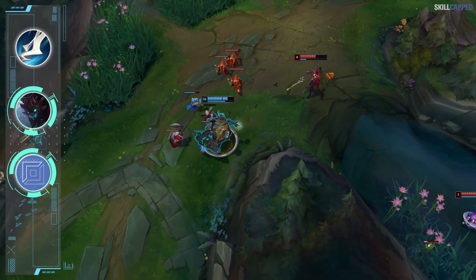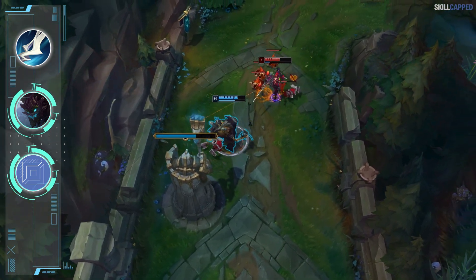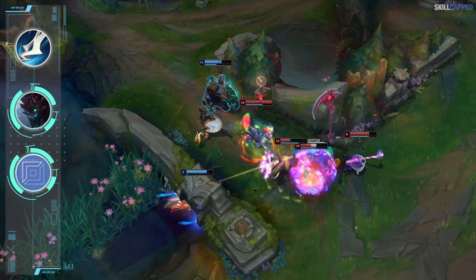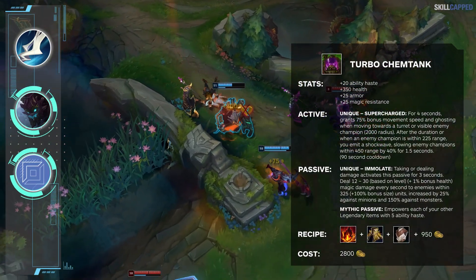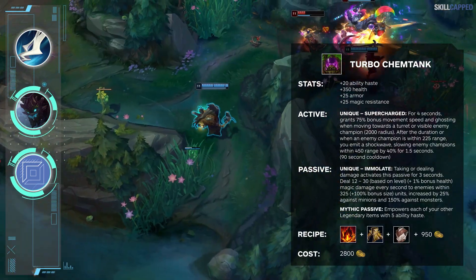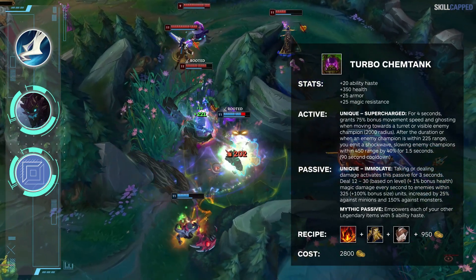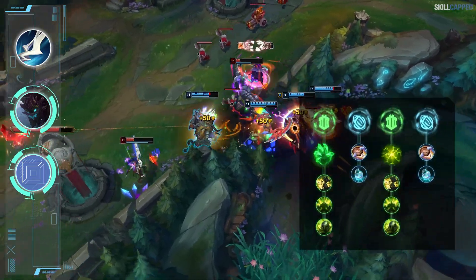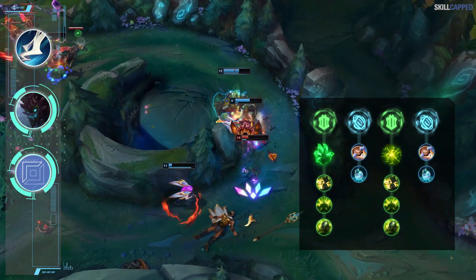To round everything out, let's look at one more underrated champion — Maokai top. Top Maokai has been slept on in 11.5 as his power with Chemtank is really undervalued. Pop Chemtank, run up to the enemy, press W, and there's very little they can do to counter that kind of engage. Chemtank gives Maokai way more reliable pick power to catch out targets who misstep. The full build is Chemtank rush into Thornmail second and Spirit Visage third. Grasp works in melee matchups while Aftershock provides more value against ranged champions. Inspiration secondary with Timewarp Tonic and Biscuits is standard.